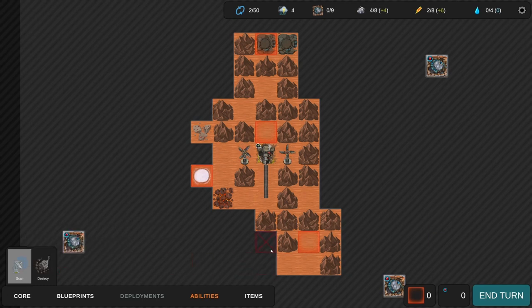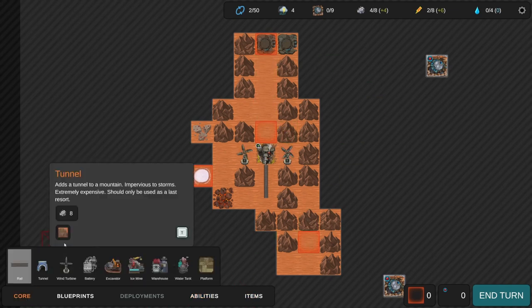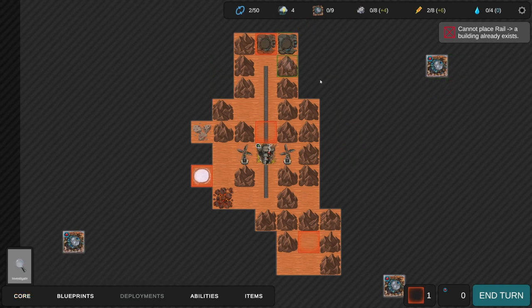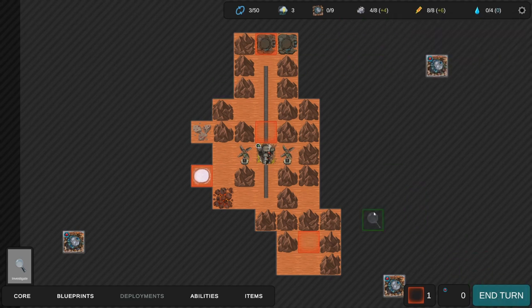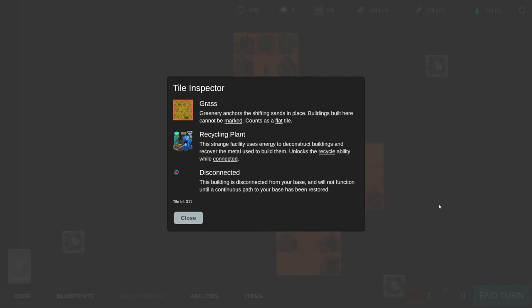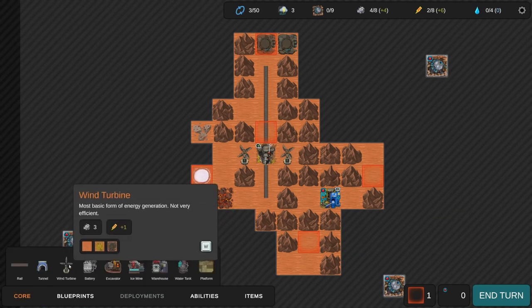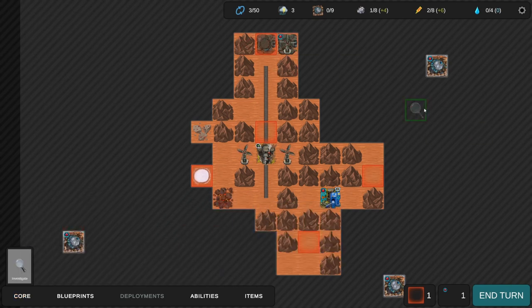We have a couple of mountains we could destroy - I like the idea of destroying two mountains over here for immediate access to those platforms. There are four turns until the storm hits, so we could potentially save that one material. Let's continue exploring - there's a recycling plant: this strange facility uses energy to deconstruct buildings and recover the metal used to build them. It unlocks the recycle ability while connected. That sounds really really good, I like that a lot.